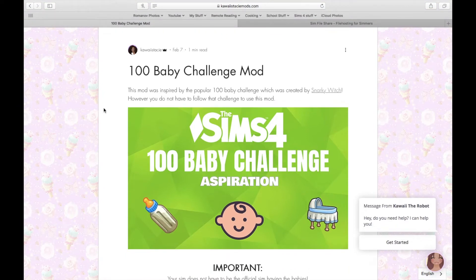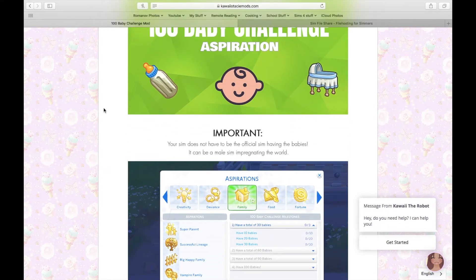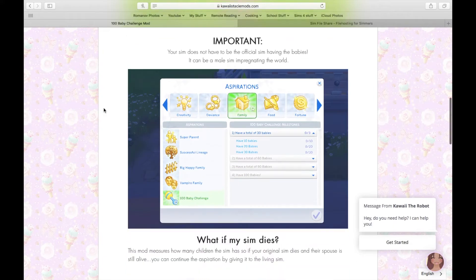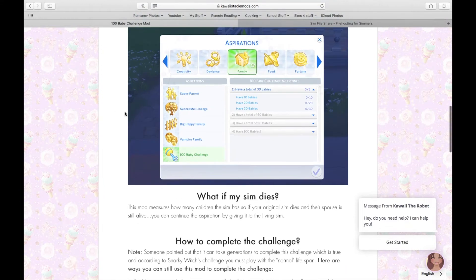The 100 Baby Challenge mod was inspired by the popular 100 Baby Challenge made by Snarky Witch. However, you don't have to follow the challenge to use this mod. Your sim does not have to be the official sim having the babies — it can be a male sim impregnating the world. If your sim dies, this mod measures how many children your sim has had, so if the original sim has died and their spouse is still alive, you can continue the aspiration by giving the current sim credit. This is an aspiration.